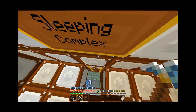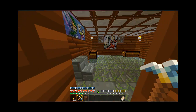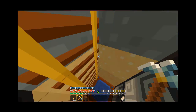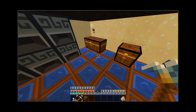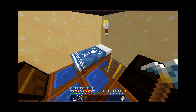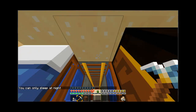I got that idea from the big place that Syndicate found. I think I've shown you guys this little room before, but I've added another layer made out of — whatever that floor material is called. I got a bunch of furnaces, bookshelves, another bed, and another floor down here — let's go check it out.